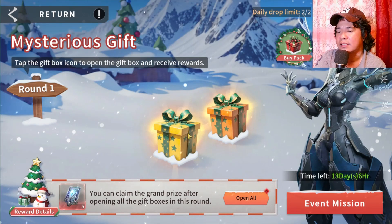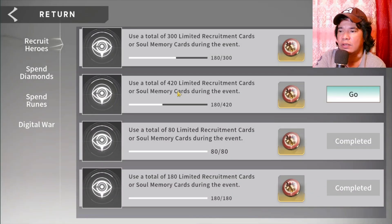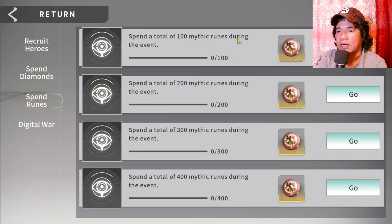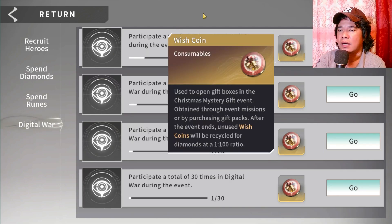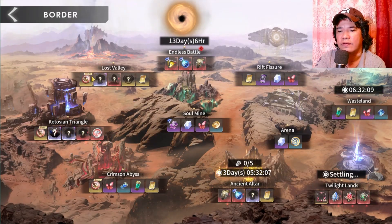Next we have mysterious gifts. In this mysterious gift you should open all of the gifts. Navigate to the event mission where you can obtain wish coins. By spending diamonds you can also obtain wish coins, and we have mythic runes spending. On Digital War you can also obtain wish coins.